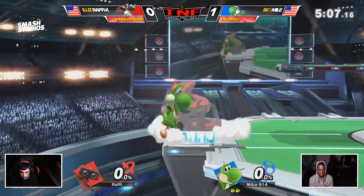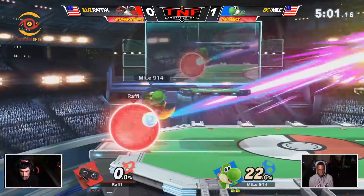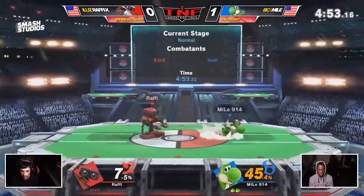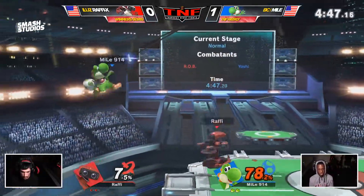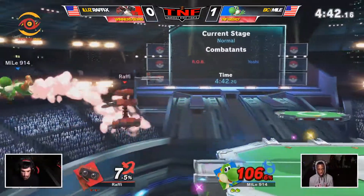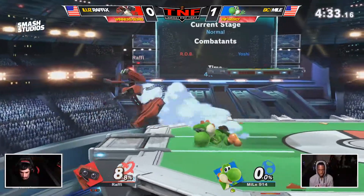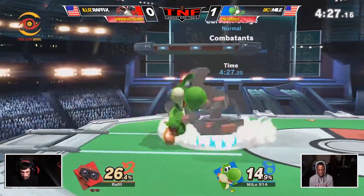He really likes to see Rafi wait until he has a confirmed side B or gets a kill some other way, because he definitely has a tendency to go for those a little too often offstage. This is the kind of matchup where he can get punished really hard — he can't really afford to make too many mistakes with Rob against a Yoshi. The damage output is just way too real. That was very good spacing — and he should be dead here. That was excellent, very good edge guard from Rafi — just the kind of thing from playing a character so long. Got a couple of gyro snipes, put hitboxes in the right places, and caught the air dodge to ledge.